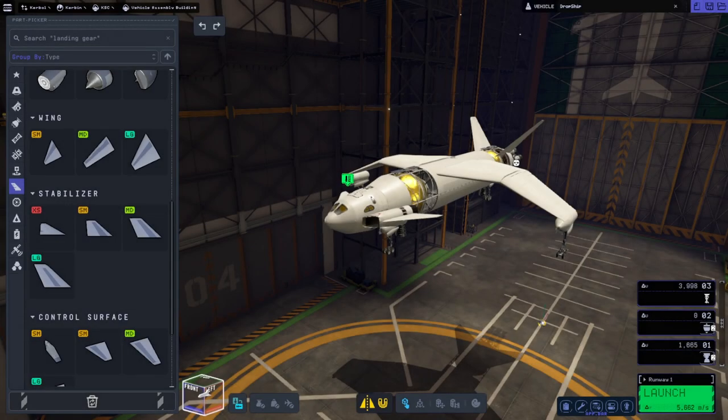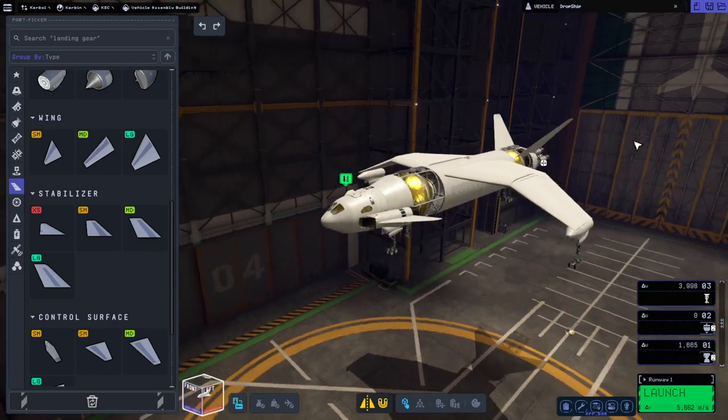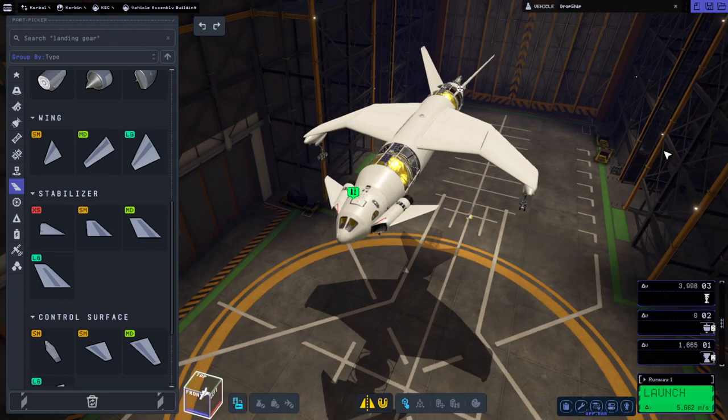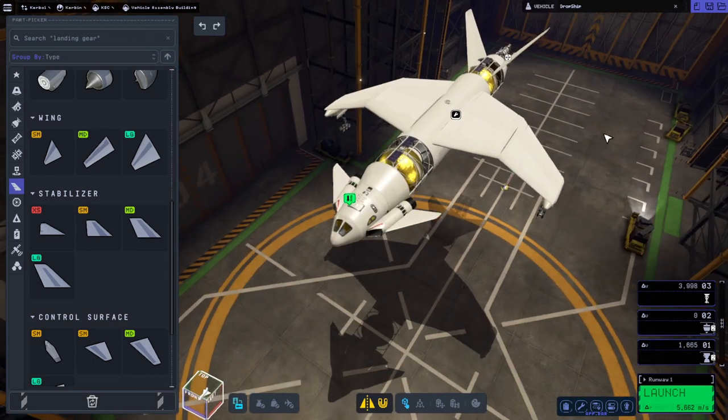Hello everyone and welcome back to Ray's Aerospace in Kerbal Space Program 2, where I continue testing in the third patch, version 0.1.3.0, with the dropship. This is a completely rebuilt version of the dropship that I featured in videos in previous versions of Kerbal Space Program 2, and I have made minor modifications and tweaks but nothing major.